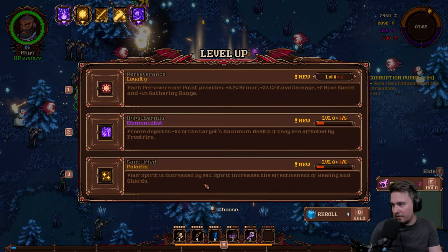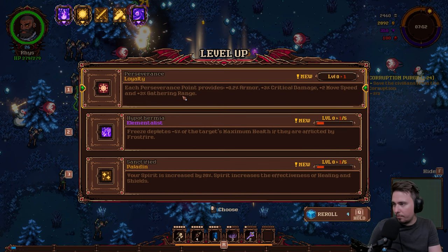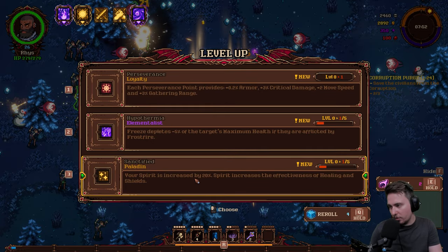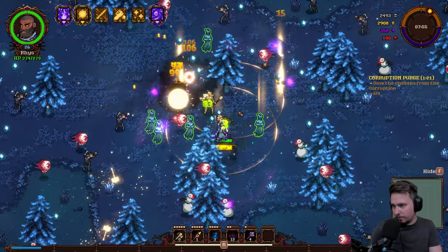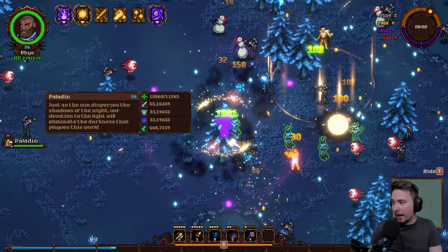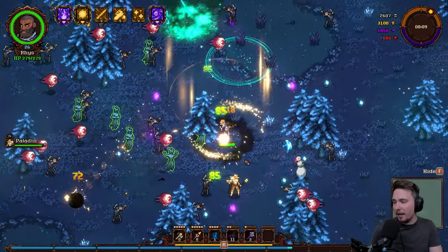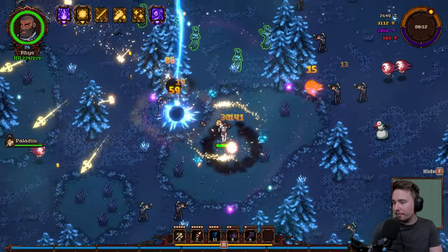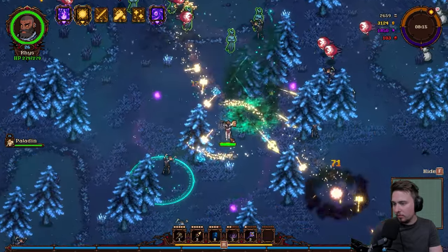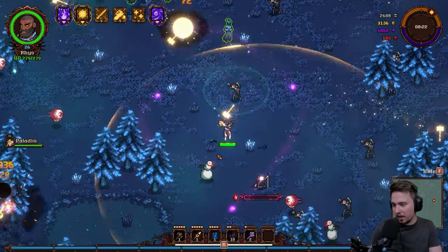Level up — what do we have? Your spirit is increased by 20. Freeze depletes maximum health to be affected by Frostfire — no. Each Preservance point provides armor, critical damage, movement speed, and gathering range — no. Let's go full sacrifice and we got it. That's an ally — now I see it. That's a huge boost to our damage output and everything, because we got a lot of things scaling from allies.